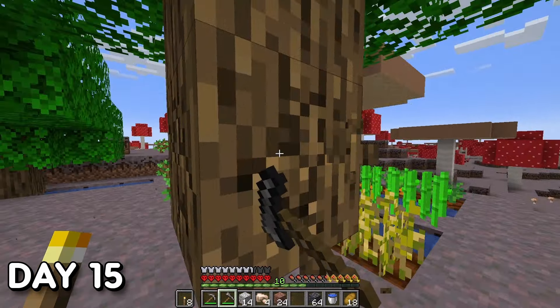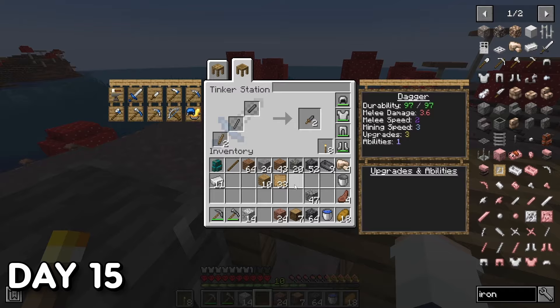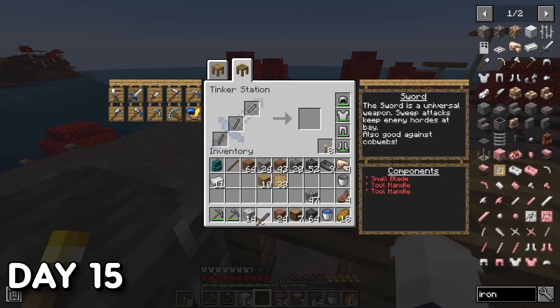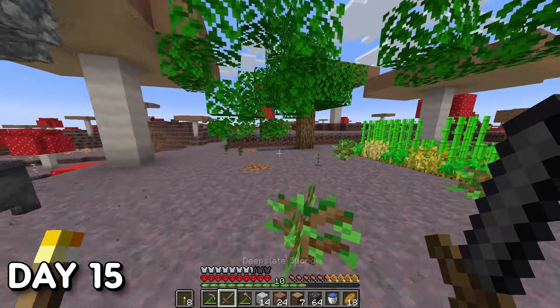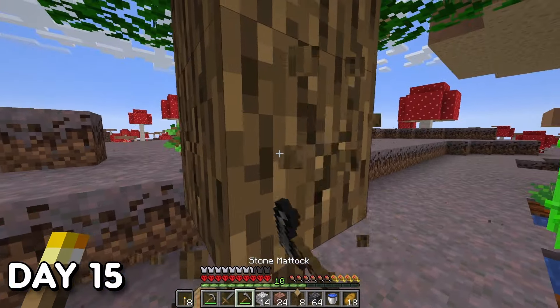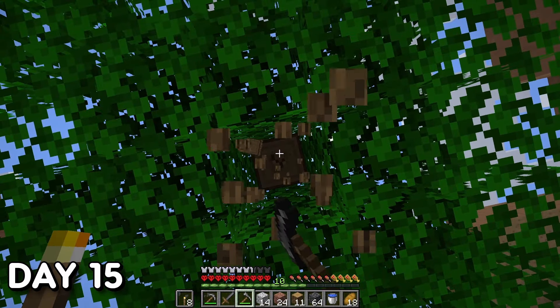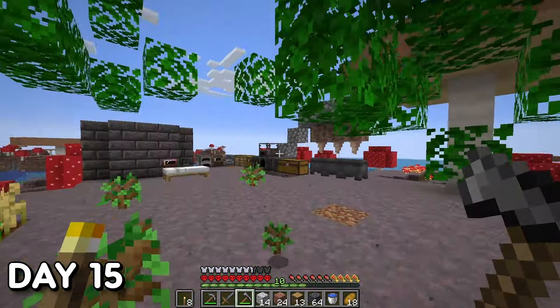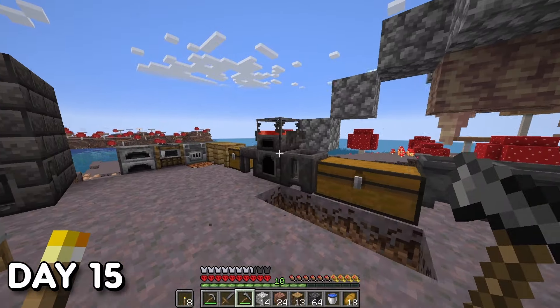Day 15. I started by doing some general maintenance — tree chopping, smelting, and making new tools. I made a basic Tinkers stone sword using deepslate and upgraded my stone pickaxe to iron. In Tinkers, you can make tool parts based on the material used — for example, the deepslate sword I made has the deepslate texture applied to it. Depending on the material type, the texture of that material is applied to the tool parts.